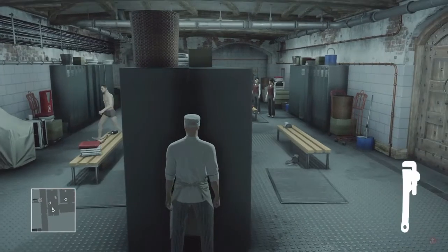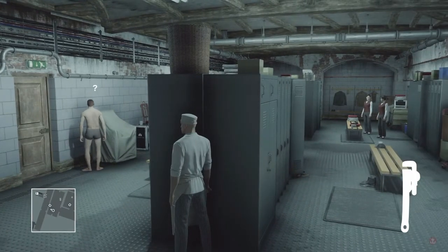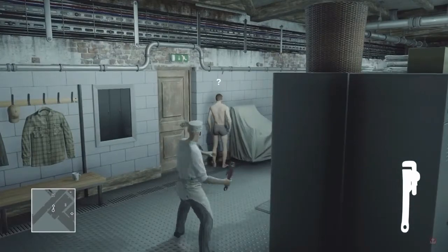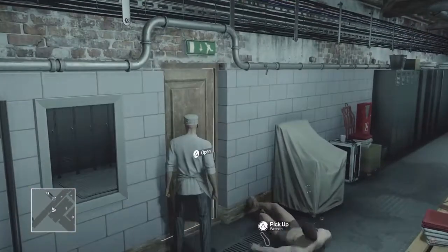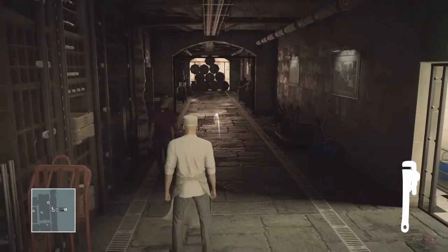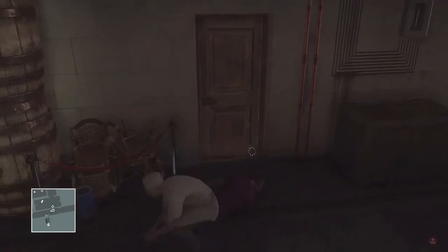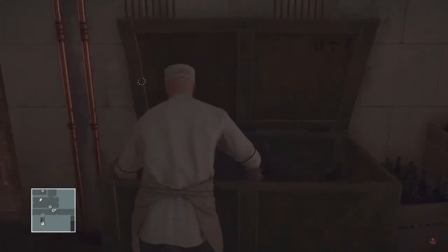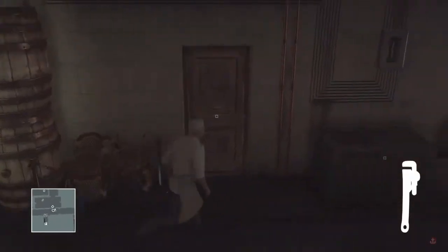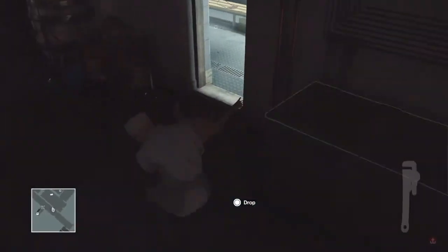We're going to get this wrench, and as soon as these two turn back around we're going to throw it at this guy's head. I'm just going to pick up this wrench here and then throw it at his head as well because we don't want him in the way. I'm going to take his body and dump it in there, pick up the wrench, and drag this target's body out here.